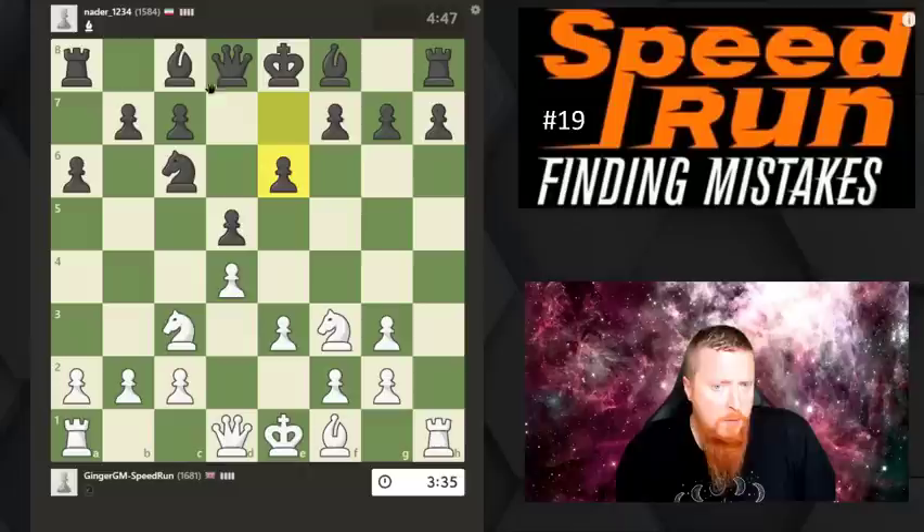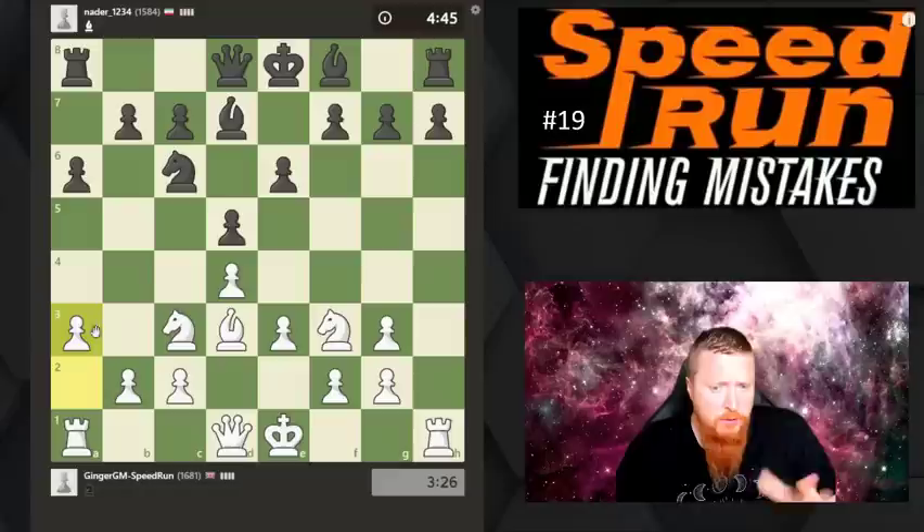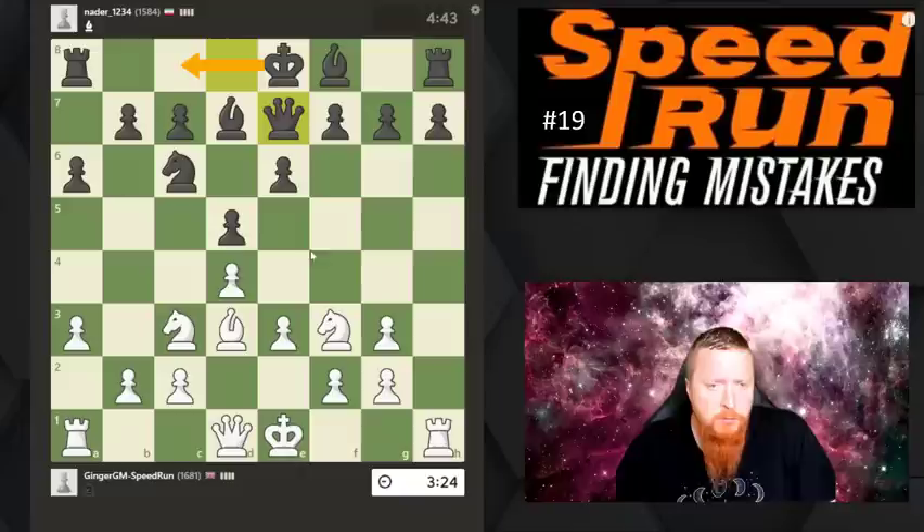Speak to your pieces - that bishop is now very unhappy with the last move because it's blocked in. It would have been much wiser to bring the bishop out to one of those two squares first. Just remember: speak to your pieces. This move doesn't do anything - have a reason behind your moves.